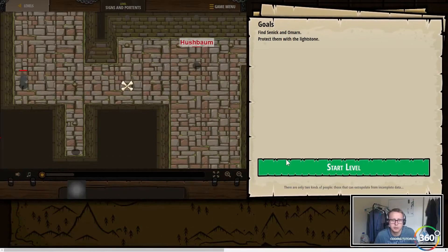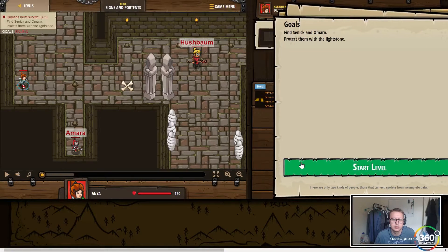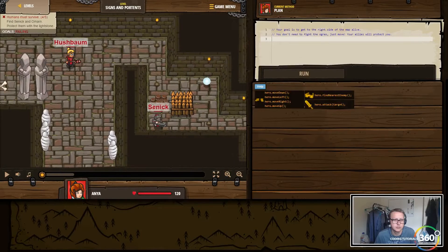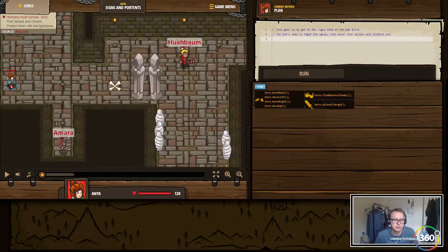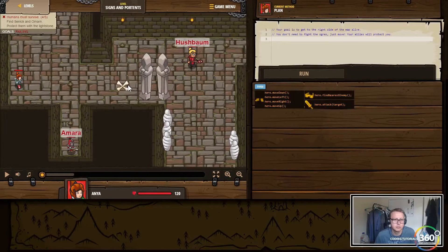So what are we trying to do here? I think we're just trying to move to both of them. Your goal is to get to the right side of the map alive — you don't need to fight the ogres, just move. So we'll move up, move down, move up, move right, and find Senric and Omeron.